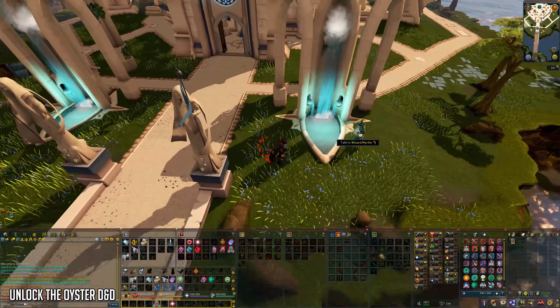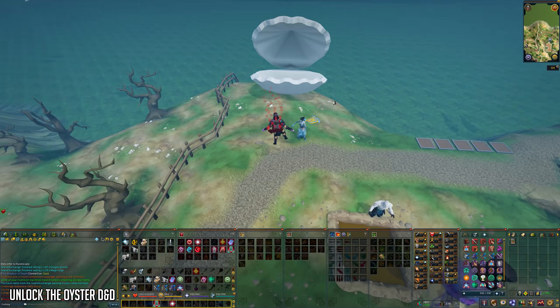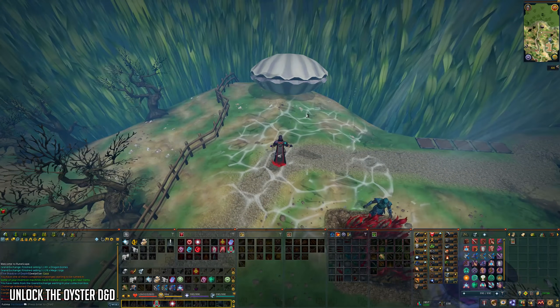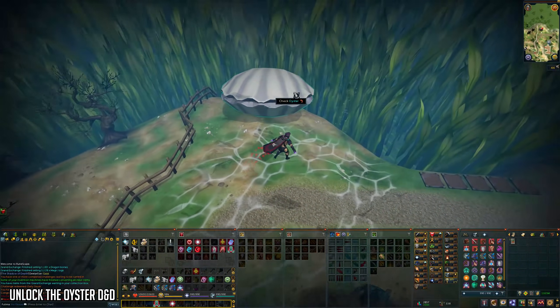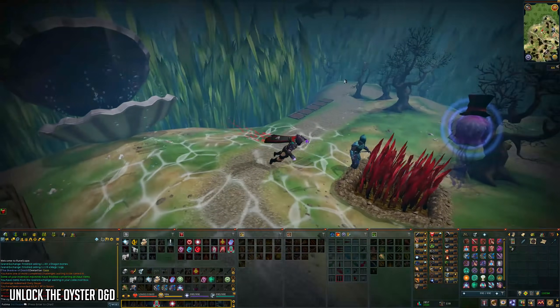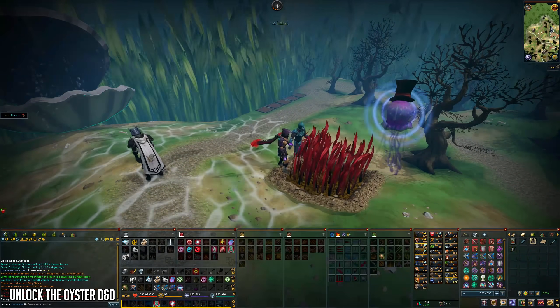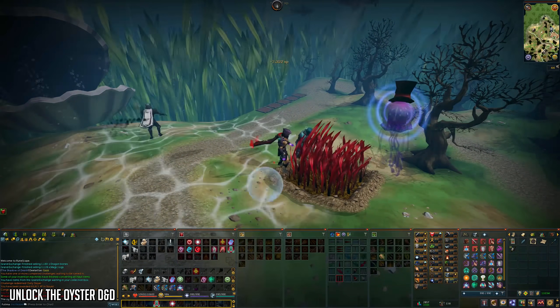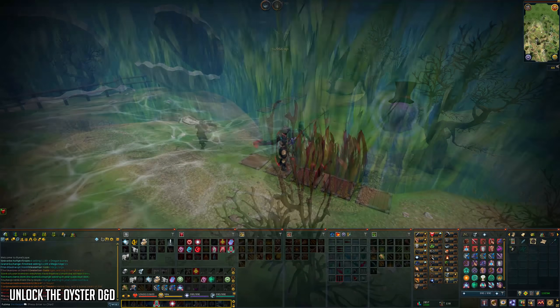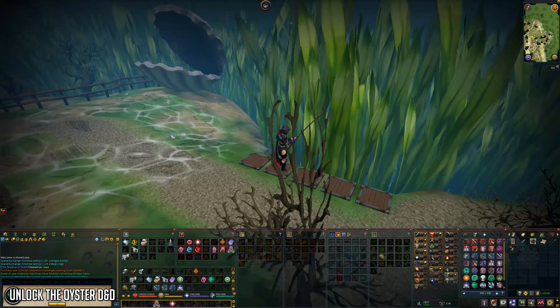This D&D is called the Giant Oyster D&D, and it's really good farming and fishing experience. The reason you want to do this D&D every month - or twice a month, because you can use monthly D&D reset tokens - is because you have a chance at fortunate components and dyes which are worth hundreds of millions if not billions of GP. You can literally get those clue scroll rewards from doing this Oyster. All you really need to do is feed the Oyster, open it up after a month, and repeat the process.